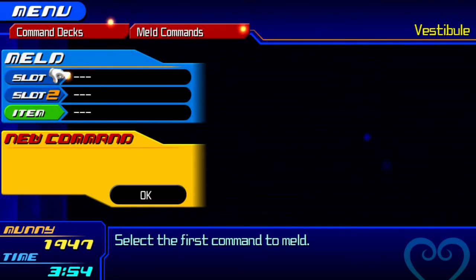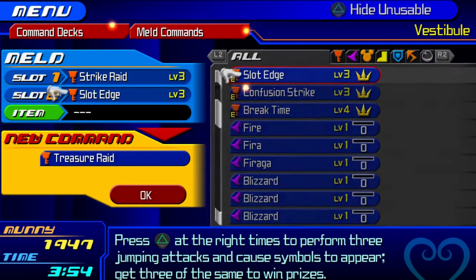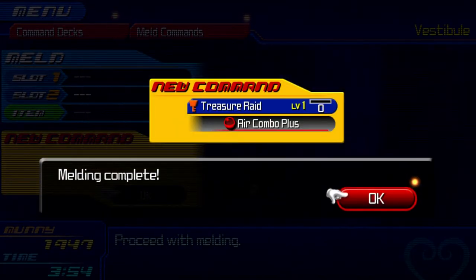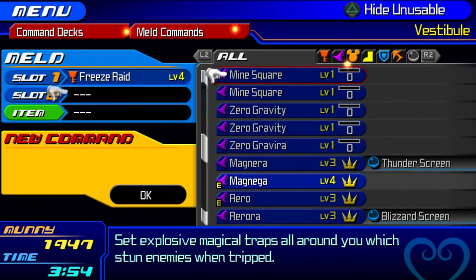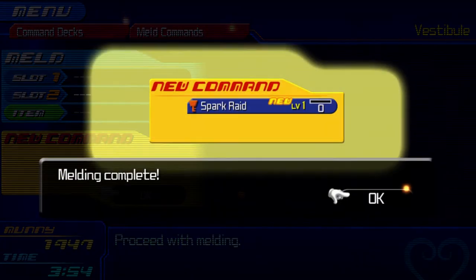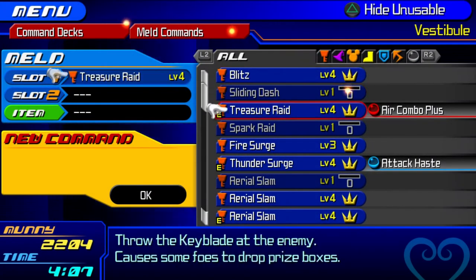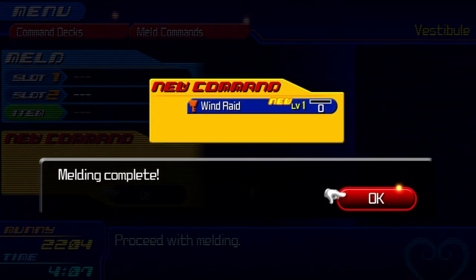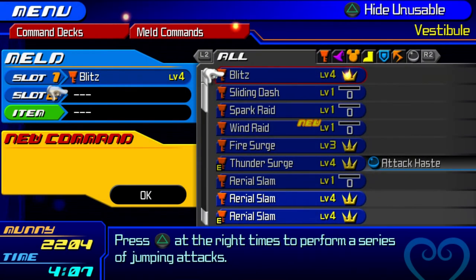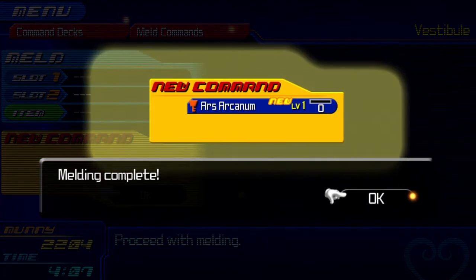Moving on to Ven's stuff now. Our first move is Treasure Raid: a Strike Raid with a Slot Edge makes Treasure Raid. Next is Spark Raid — a Freeze Raid and a Magnera create the Spark Raid. Next up is Wind Raid: Treasure Raid plus Aeroga equals Wind Raid. You'll need Wind Raid for a few things, so you might have to make a few or just buy it at this point. Next, we're going to make Ars Arcanum using Blitz and Aerial Slam — there we are, Ars Arcanum.